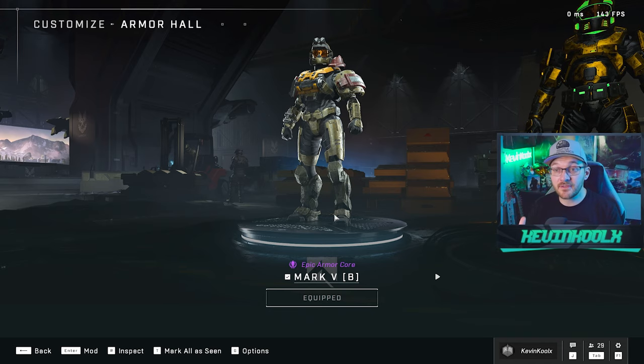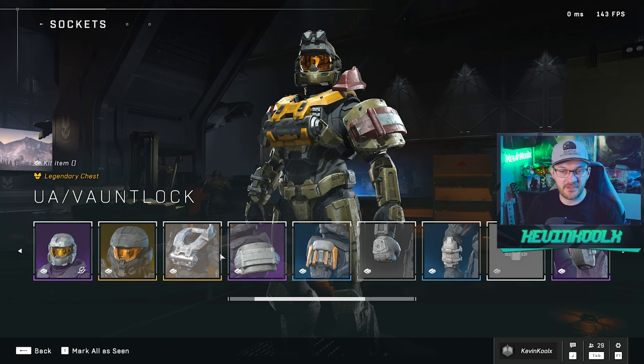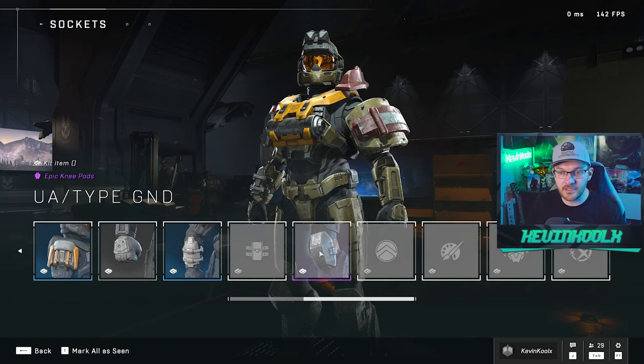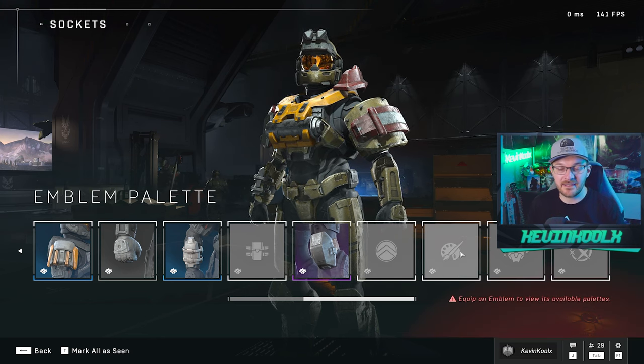I'll start off by saying that Halo Infinite's customization is good. The fact that you can customize so many different armor pieces — the helmet, the visor, chest piece, shoulder pads individually, your wrist parts, your knee pads, side packs, extra armor emblems and effects — it's honestly quite amazing. One of the most extensive bits of customization we've ever had within a Halo game, a whole heck of a lot better than Halo 5.